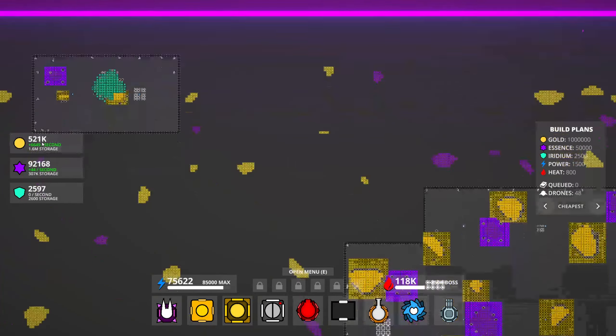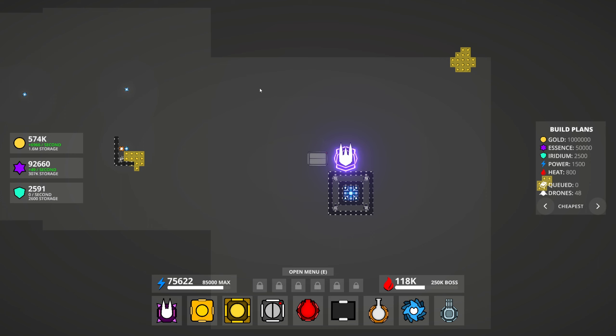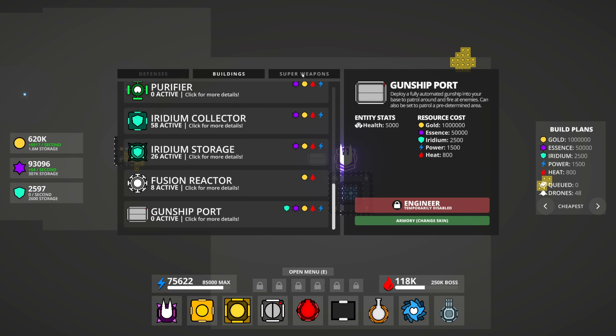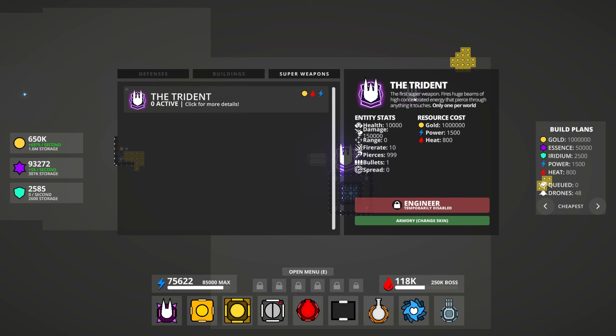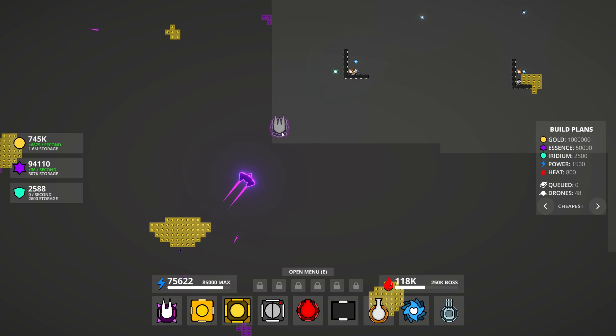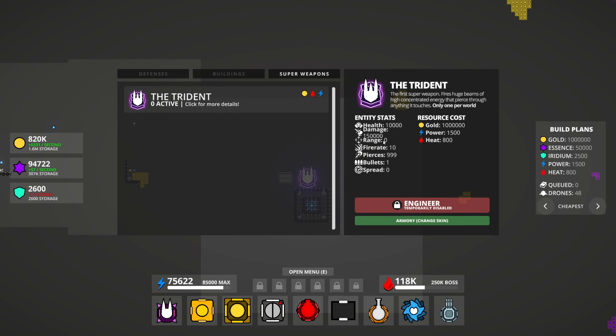We just gotta wait for another 500,000 gold. I still have no idea how to use the super weapon — I don't know if I have to tell it where to shoot. It's not giving me any information. The description says it fires huge beams of high concentrated energy that pierce through anything, but range of zero — so maybe we just have to place it somewhere it'll hit something. Maybe there's a bug, because a range of zero just doesn't seem like what it's supposed to be. It says 'temporarily disabled.'